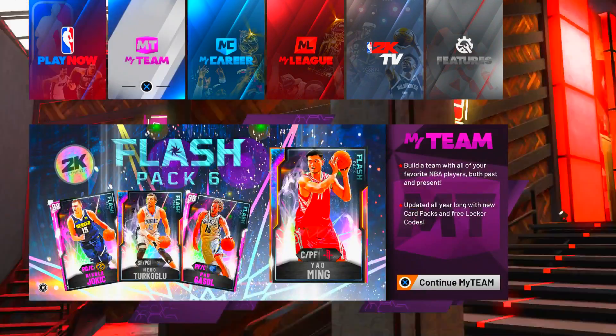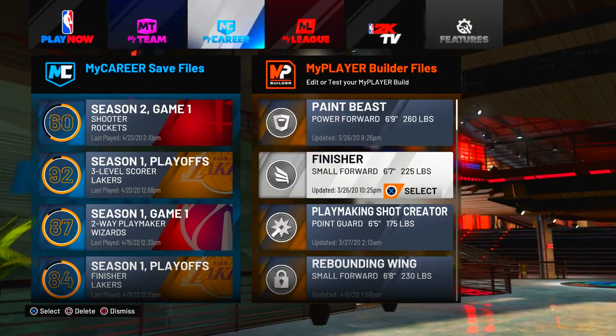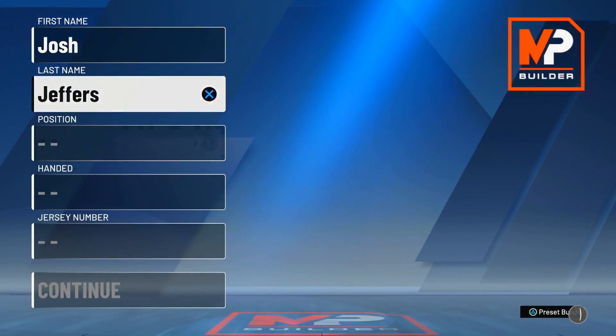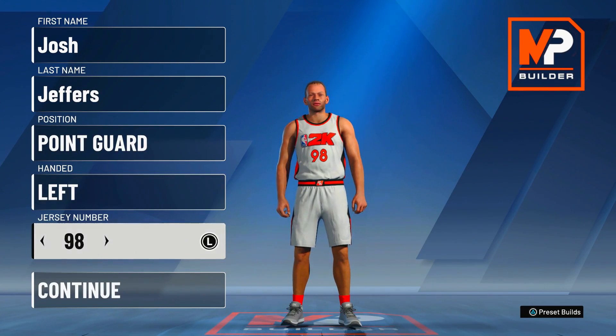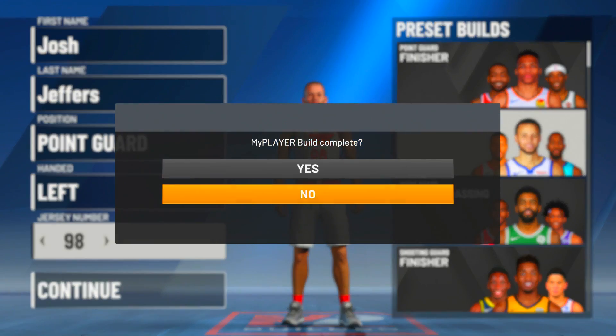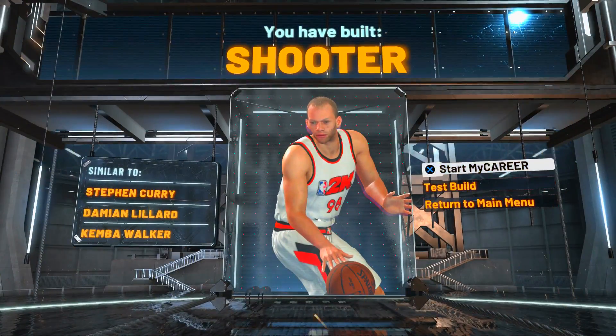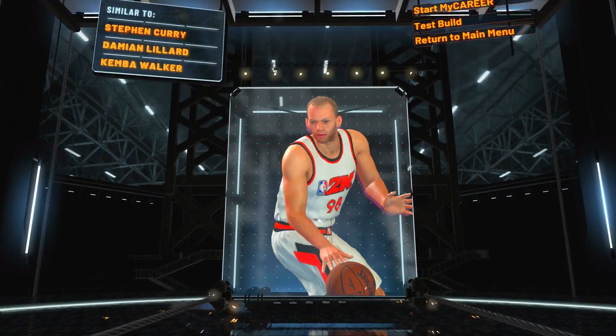We're going to want to load up into our MyCareer. What we're going to want to do next is make another MyPlayer. Launch into the MyPlayer builder, put anything random for these categories right now, and then load into the preset build. This is going to save us about three to four minutes and will really help with the efficiency of doing this glitch.